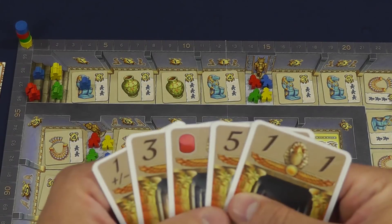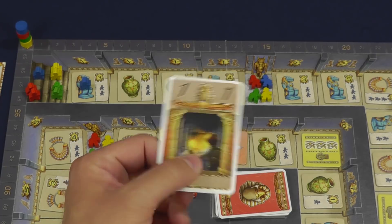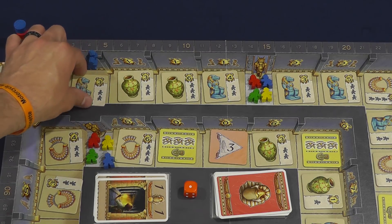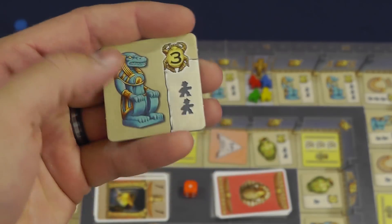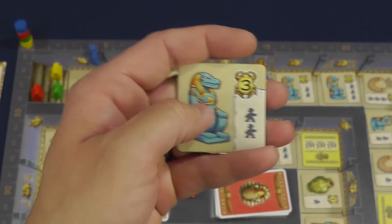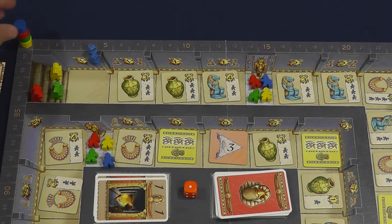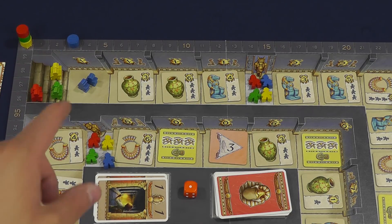On your turn you're going to play a card, do a move, and then perform an action if you can. In this case, if we move here, you can see the requirement to take this tile is two adventurers of the same person, which I do have now. So I would claim this, immediately score three points, and keep this statue in my stash because at the end of the game it's going to be used for set collection purposes.